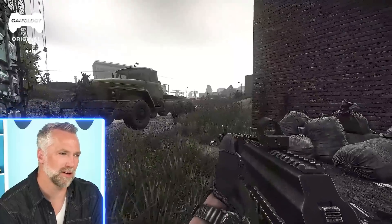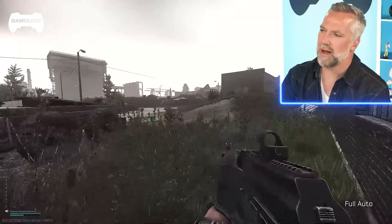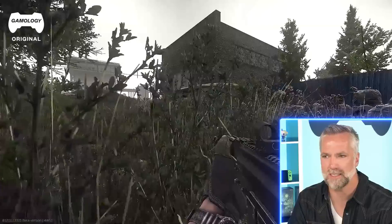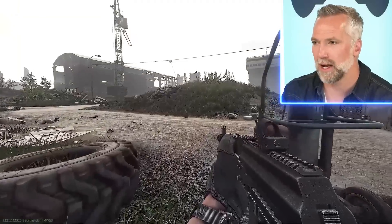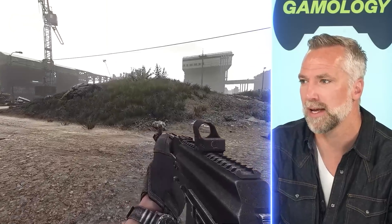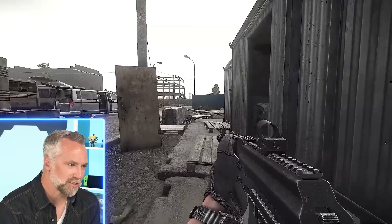I don't ever recall in my career taking a corner backwards like that. He's back against the wall going through foliage to cross that area. Why would you not bump up, get on the corner of the vehicle, utilize the steel and I-beam, look for your next point, bound across quickly with your weapon up, get to the next point? He's behind the cover now, utilizing the dirt mound in front — which is great — but get across there. Don't just hang out; you're not helping anyone. All potential threat areas could be looking at you and he's just crawling.